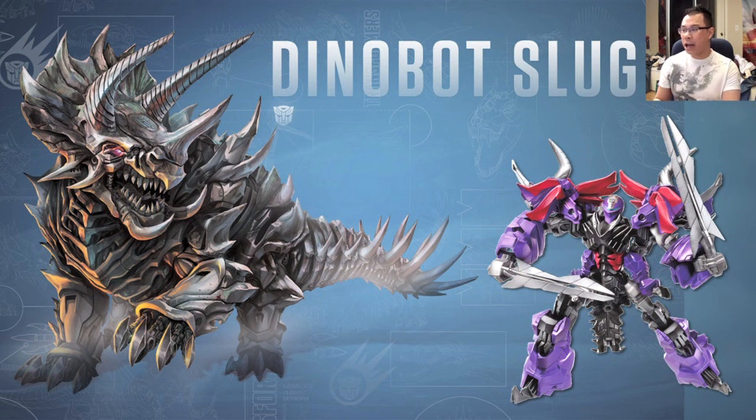Now here are the Dinobots in their Dinobot modes. Let's first take a look at Dinobot Slug, who is essentially Slag — they changed his name to Slug because 'slag' means something bad in the UK. He looks great and very vicious. He's got the tail of a stegosaurus, more horns than your typical triceratops — five horns on his face alone — plus horns on the side of his face, his tail, and his back. This guy is a very dangerous Dinobot.